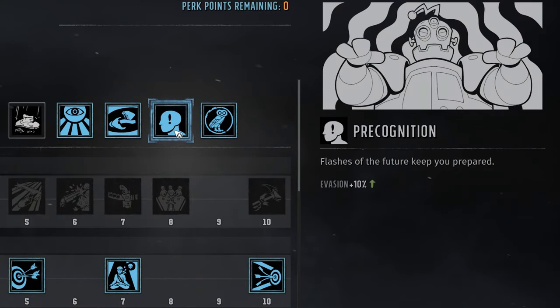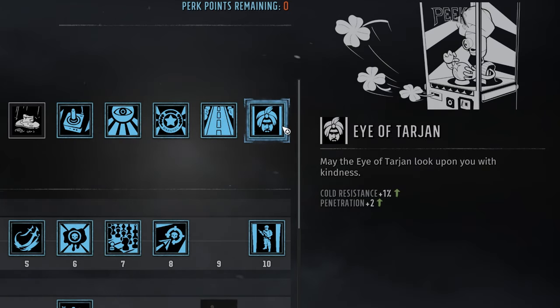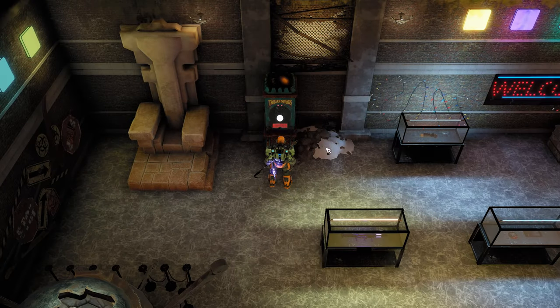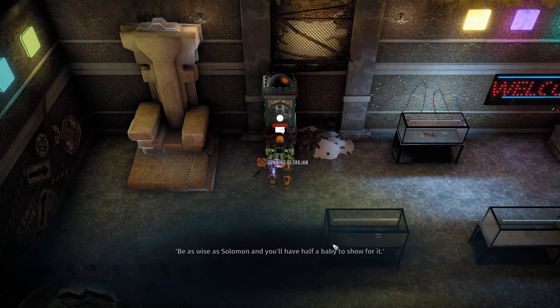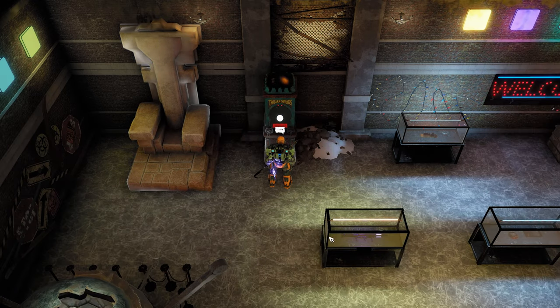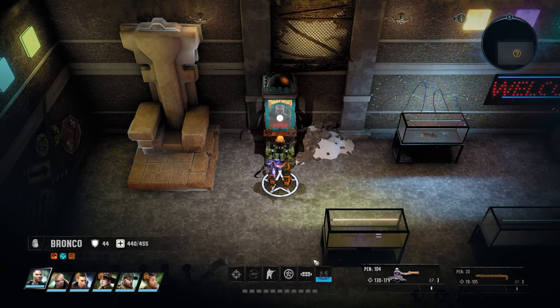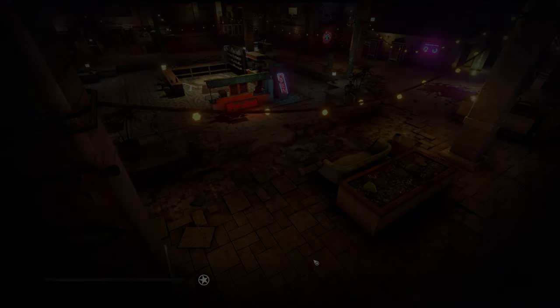Something that separates these perks from others is that it's not your entire party that gets them — it's only the person who inserts the coin in the fortune telling machine. Precognition gives one character an evasion bonus of plus 10%, which is the chance of the enemy's attack missing. The Fortune Cookie perk gives a flat plus 15 constitution bonus, and the Eye of Tarjan perk gives a cold resistance of 1% and a penetration boost of 2 when breaking through enemy defenses. These perks are not party-wide, but granted to the ones who use the Tarjan tokens, and are part of a randomized pool that eventually runs out. I think you should determine ahead of time who should get Precognition and just use them to plug all the coins in.